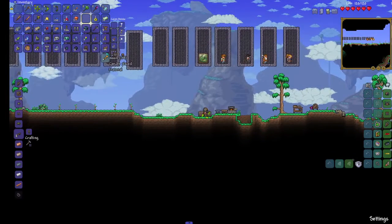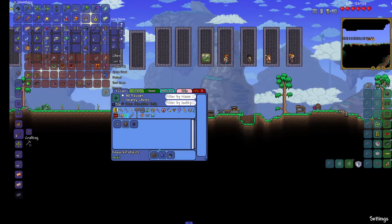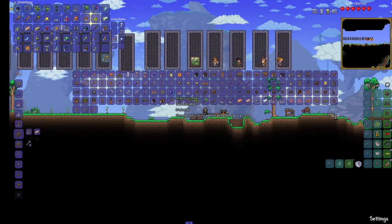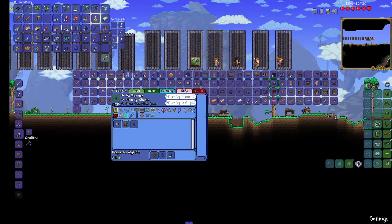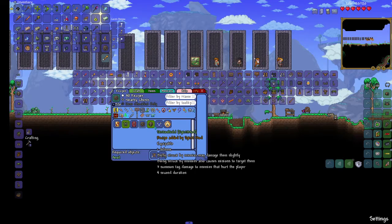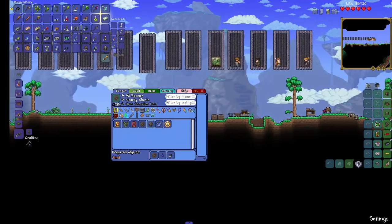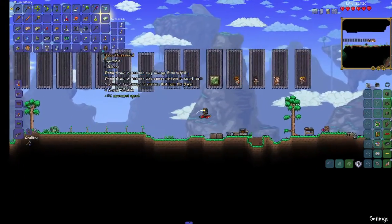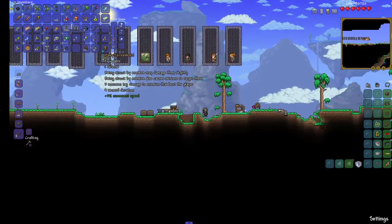Let's check the inventory. What am I using this blast stone for? You're going to want a mana crystal and then a leather safeguard. Being struck by enemies may damage them slightly. Being struck by enemies also causes minions to target them — three summon tech damage to enemies that hurt the player for a second duration. It's a minion thing.